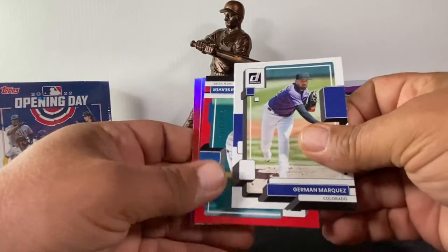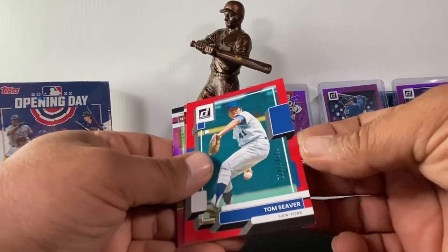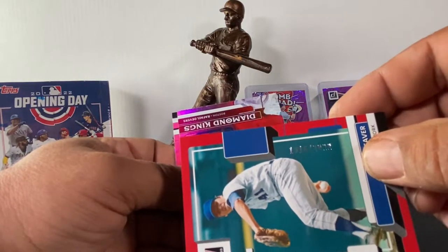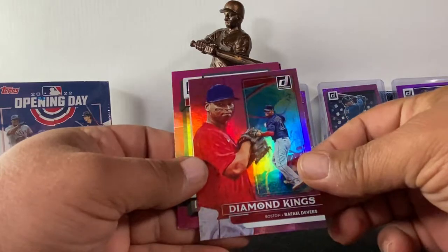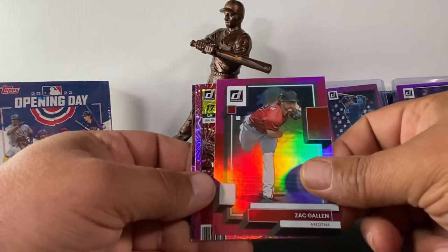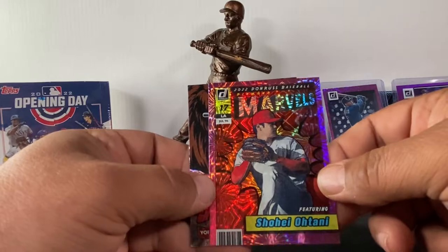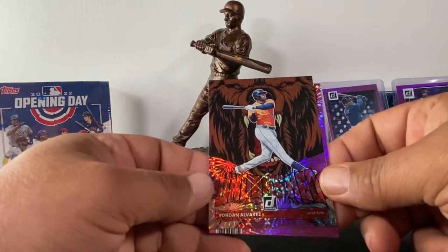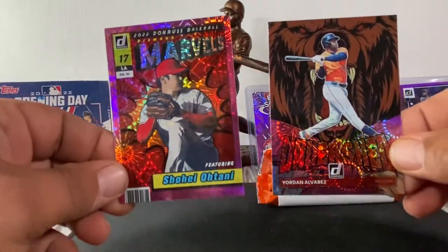German Marquez — now we get into the cool cards again. We got a numbered Tom Seaver — look at the number on this: 1316 out of 2022! The 2022 parallel — that's nuts. Rafael Devers pink Diamond King, a Zach Gallen pink, and then — oh that's cool — Shohei Ohtani Marvel. The Marvels are so sweet looking, I love the Marvels. It's the pink fireworks version, and then our pink fireworks Yordan Alvarez Unleashed. These are freaking sweet looking.